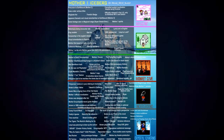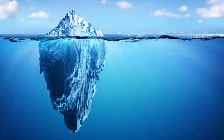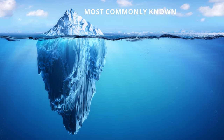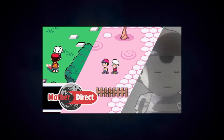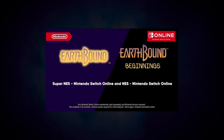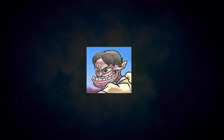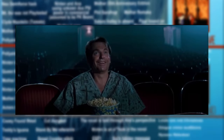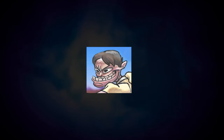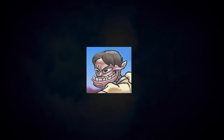This has inspired me to create an iceberg for Mother 1, which, if you aren't familiar, an iceberg is a chart that categorizes information from most commonly known to least common, though that may vary depending on the iceberg. So with this year's Mother Direct happening, Earthbound Beginnings finally getting released on the Switch, and a lot of peer pressure, I have come to the conclusion that now is no better time to make a video on this topic. It's chock full of weird facts, references, and fan theories, because what kind of iceberg doesn't have those lovely abominations? So without further ado, this is the ultimate Mother 1 iceberg.